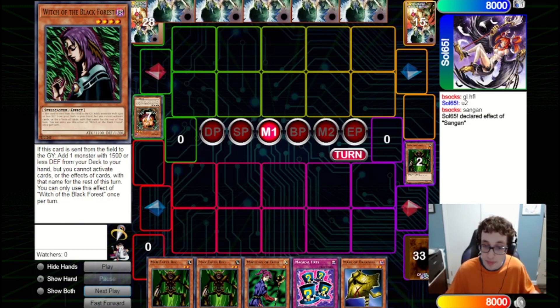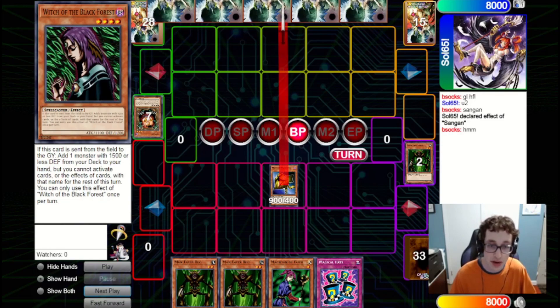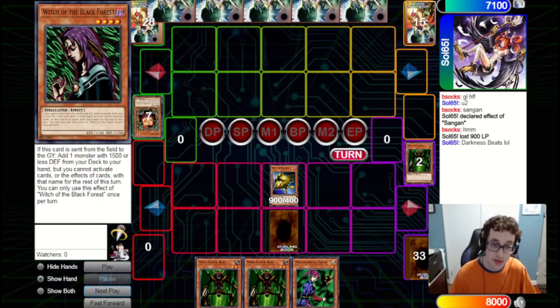We could summon the Mask of Darkness, attack in for 900, set Magical Hats, and then next turn in the battle phase use Magical Hats to reset Mask of Darkness, grabbing a powerful trap and a powerful spell to pair with the Magician of Faith. If they hit the Mask of Darkness, we just get back Magical Hats, which isn't the worst. But if they hit one of the others, we can flip up Mask of Darkness next turn and get a powerful trap to hand. We are indeed going to go for this line and pass back to them.